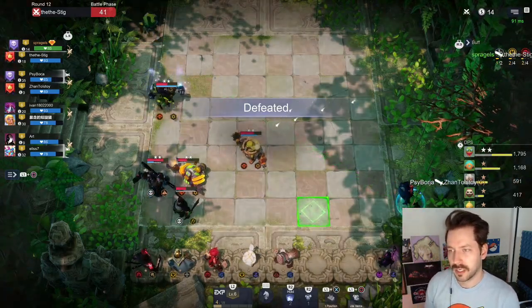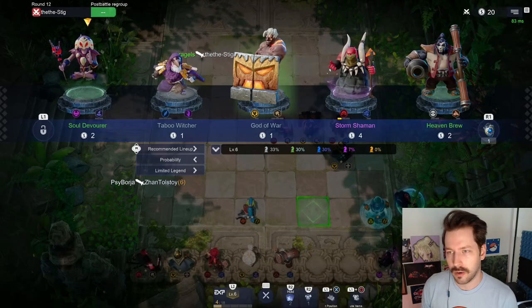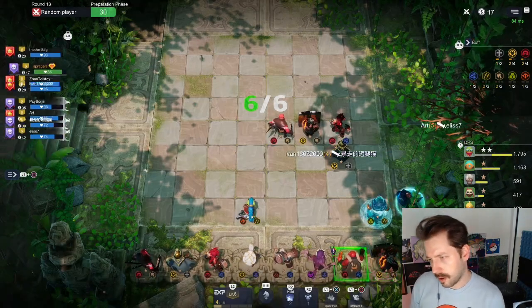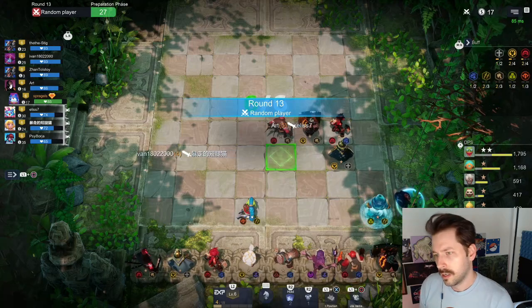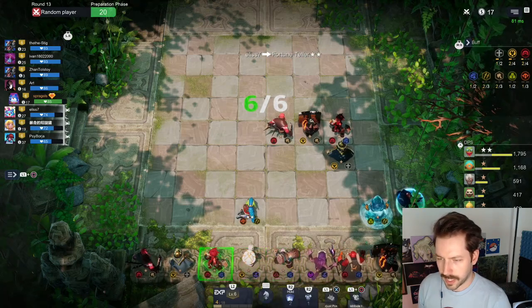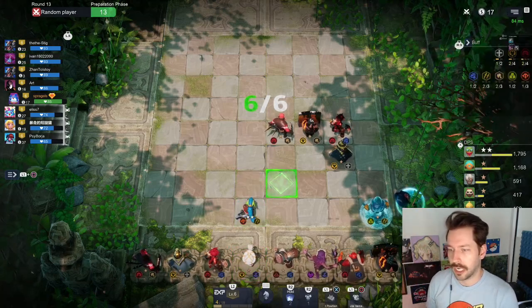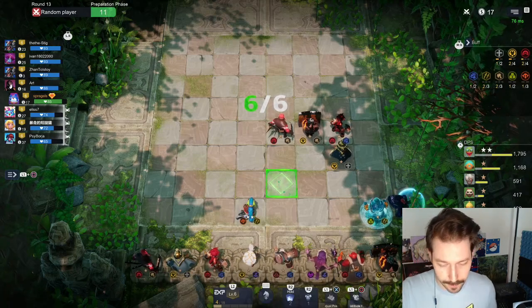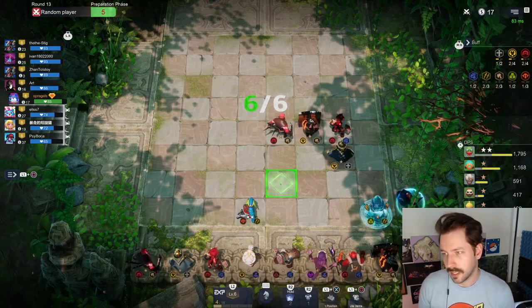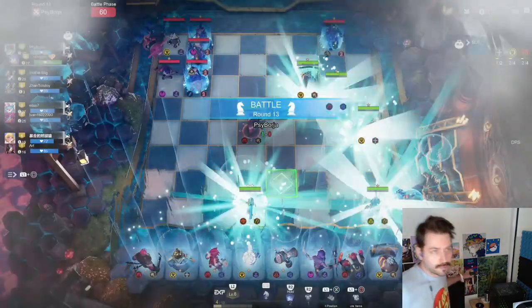Some of these losses are expected while we're building up money and not rolling super hard. We got storm shaman and soul devour — we got everything we want! I think we've got all eight units: one, two, three, four, five, six, seven, eight — yes! Now I just need to get to level eight. I'd also like to star these people up, but in general I just want to get to level eight since I've got the whole basis of my build.